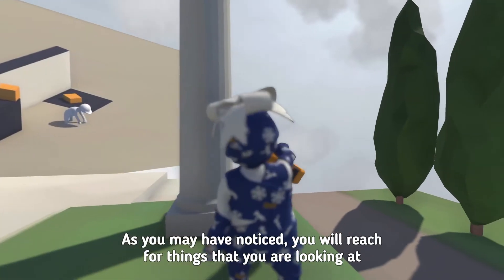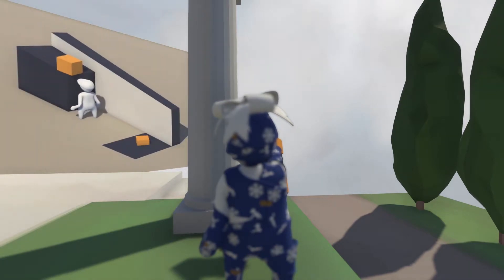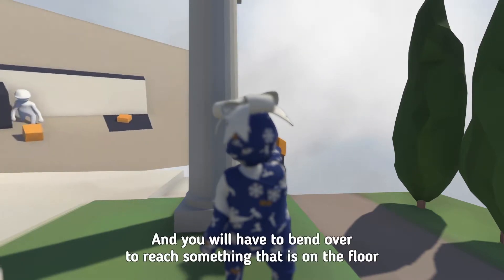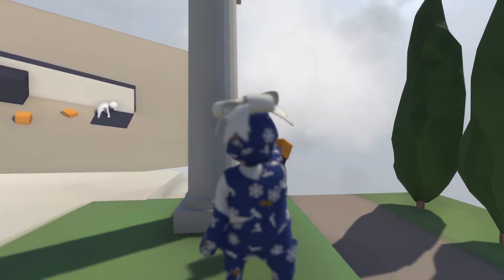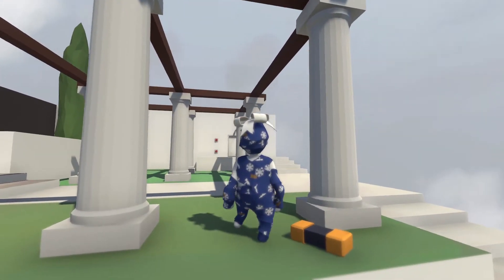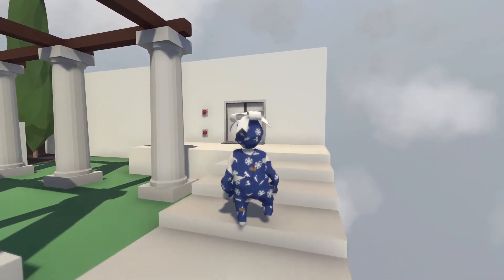'Hand direction — as you may have noticed, you will reach for things that you're looking at. If you can't grab something or push a button, don't blame your hands, blame your head. You need to look up to grab something that is high — how are they gonna tell me this after I've already struggled? And you will have to bend over to reach something that is on the floor.' It's gonna tell me that after I struggled! That should have been the first tip, not after I done struggled!